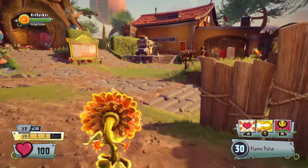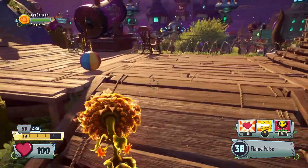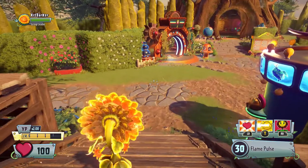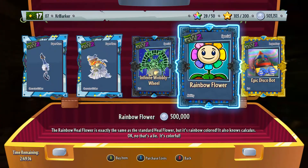Hello everyone, it's Karl here and welcome back to another Garden Warfare 2 video. In today's video we're going to talk about what was recently in Rux's collection for sale. He's now gone, and I'll pop up on the screen what he had on sale. There you go - you can see it was the Rainbow Flower ability, 500,000 coins.